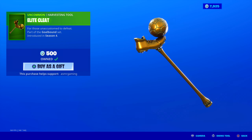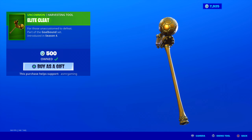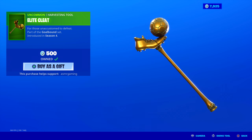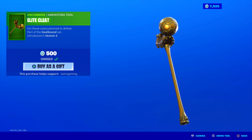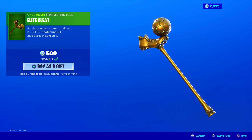Elite Cleat is the harvesting tool I have — it's like a golden harvesting tool. Another golden one! Is this a reference to the new season maybe? 'For those unaccustomed to defeat.' Animation isn't special, sound is okay, but the design is definitely the unique part: it's like a shoe with a soccer ball on a spike or pole. Interesting design.